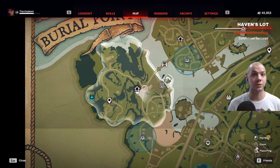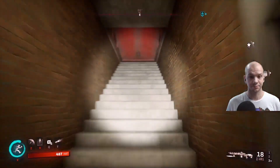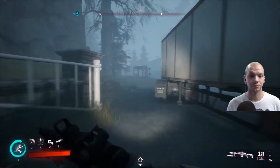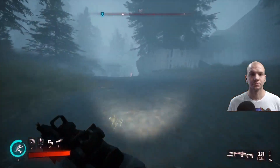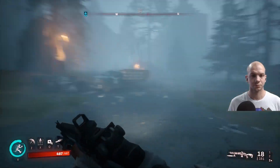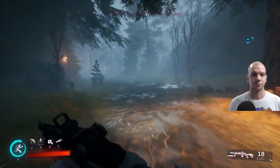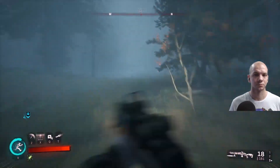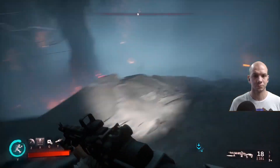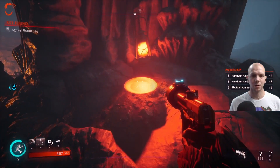This is the location of the third Blackwood Sister Key. I'm going to start at the Haven's Lot safe house and we're going to travel all the way around up over here. You could theoretically start at the New Light Village, but we're just going from the basics. Now you're just going to take the key from the slot.